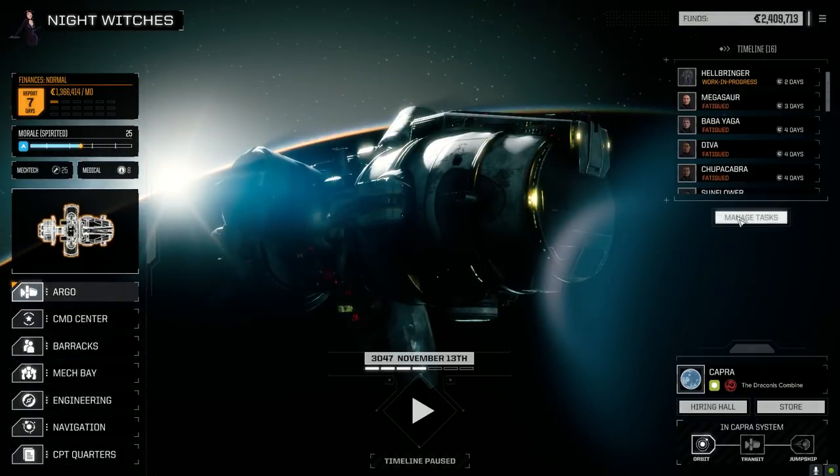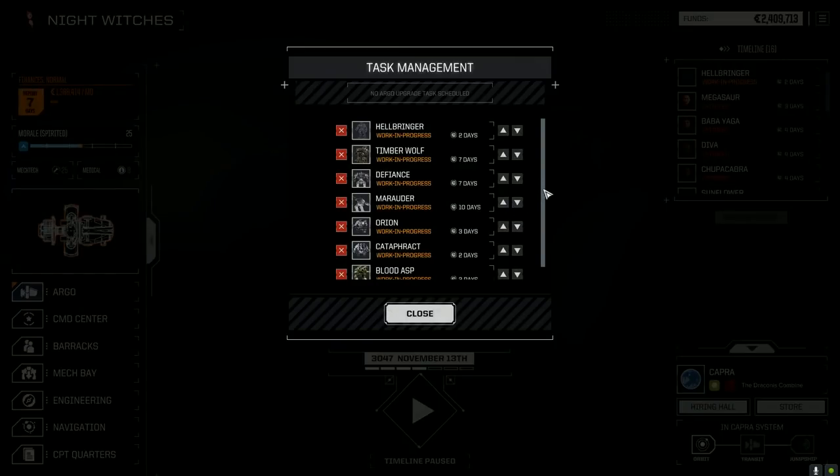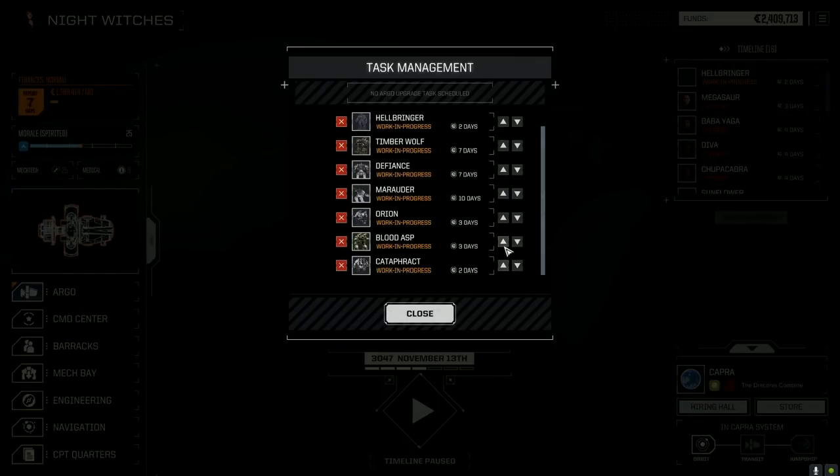Let's go to the Argo manager. Who do we want up first? Two lances of mechs - let's bring the Blood Asp up, bring the main lance into play first: the Cataphract. Let's get the Marauder to the top and the Orion can come up. Three, three, two, two - so five days these guys will all be back. Marauder will be back before these guys - that's actually not bad.